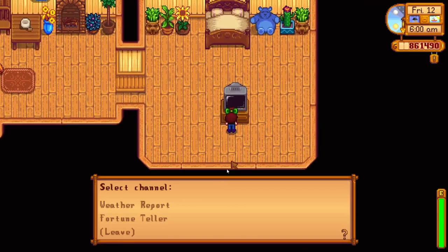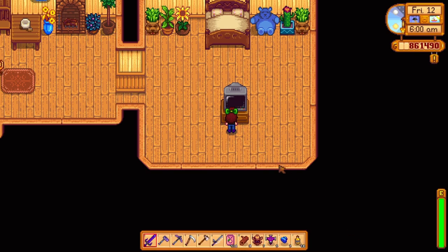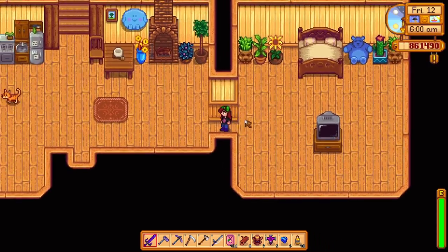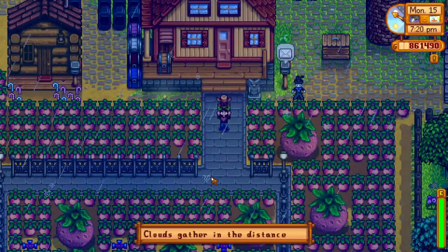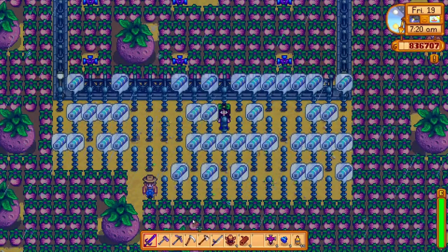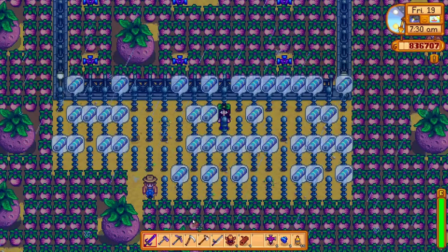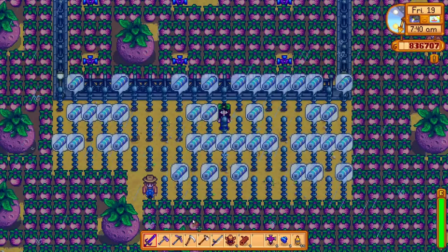Now let's chat about lightning rods. When you use rain totems, there will be no lightning and you won't be able to generate battery packs. However, there is a way around this. Every morning when you wake up, check the weather on the TV — it will tell you the weather for the day. If there will be a storm tomorrow, you should not use your rain totem that day. Instead, skip that day and make sure to use your rain totem on the day there is a storm. If you use your rain totem on a stormy day, then the next day will be a stormy day instead of a regular rainy day, and you can keep doing this to make every day a stormy day, resulting in battery packs produced every single day.